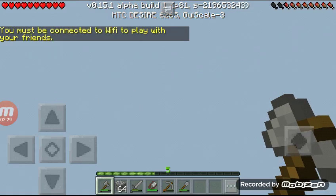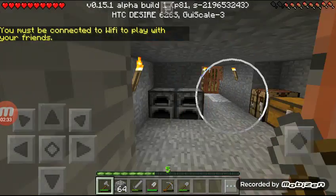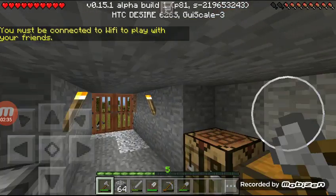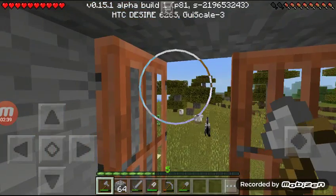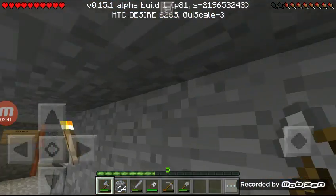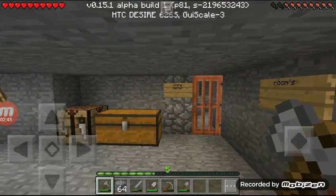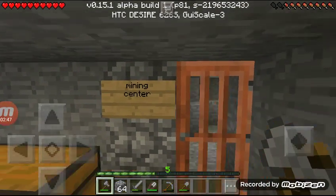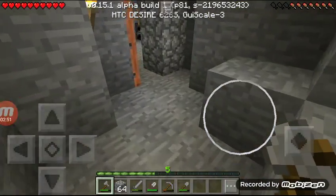I'll be right back. Okay, I'm back. So this is my little cave I created. Look out, there's a creeper — I'm not going to go out there. I dug this tunnel in a mountain because I didn't really feel like building a house. Right here I've been mining a lot throughout here. I just don't want to go because it's a really long cave.